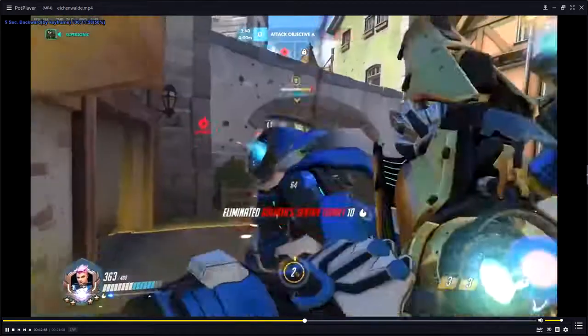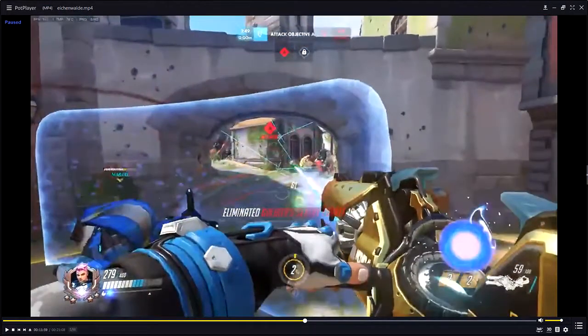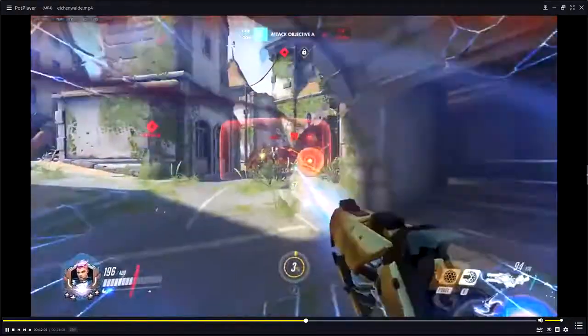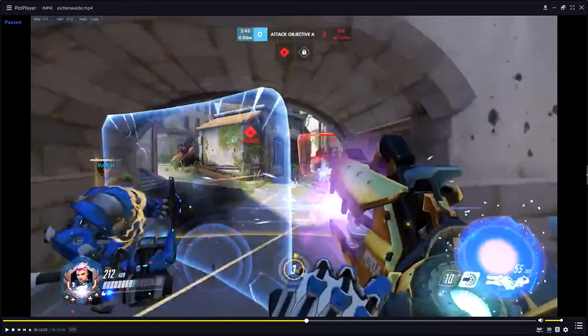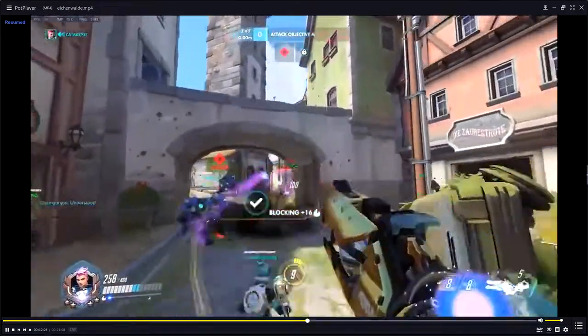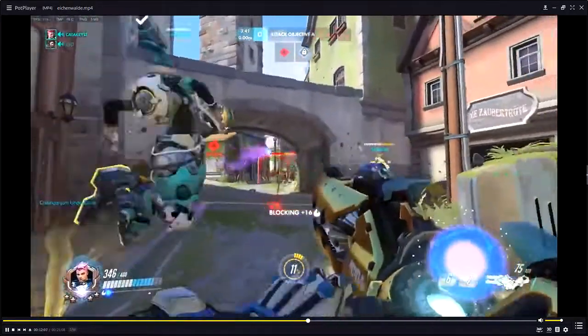That shield is doing three things. Number one: helping him exit the fight. Number two: giving us energy. Number three: protecting our Reinhardt, because he is forced to drop shield here. If the enemy Roadhog sees all these cracks on the shield, the moment it breaks he's going to hook — that's kind of an obvious logic loop. The preemptive shield onto him helps him get out. So don't be a Zarya player that just shields for energy.